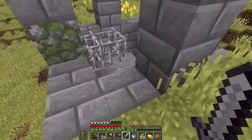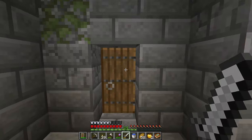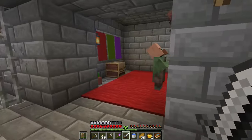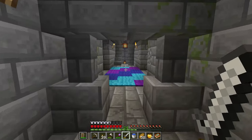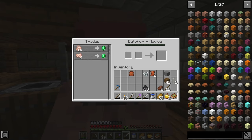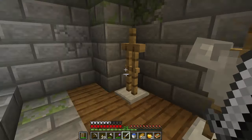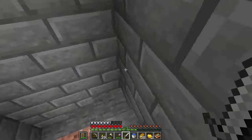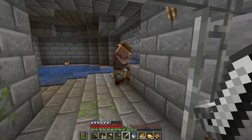That brings us to the next mod — Stonehelm. This is something I could definitely see being a feature in vanilla Minecraft later on. Basically, this mod adds underground villages with lots of chests and loot to find, making them great for gathering items. All the villagers have jobs so you can trade with them and set up an underground trading post. As you go deeper into these villages you'll find more loot, then cobwebs where the villages have been abandoned — dark and dangerous areas to watch out for mobs. There are also libraries, making it easy to find bookshelves for your enchanting room.